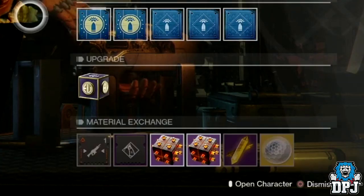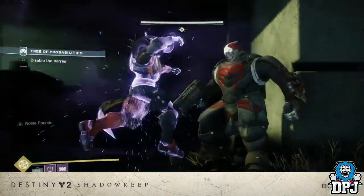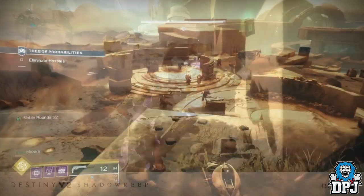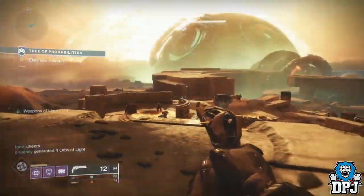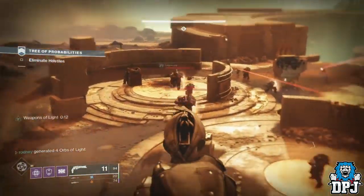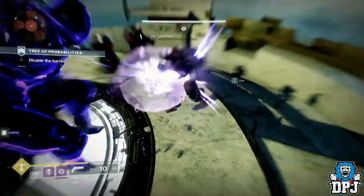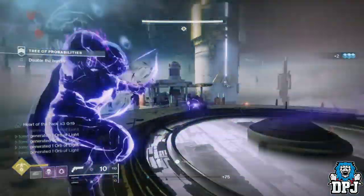We also get a first look at a finisher. We didn't actually see it in the inventory equipped, so I'm betting it might be part of the artifact. Also, void subclasses have received a buff — the main one we saw was the Titan's bubble and Weapons of Light returning. Hunter void bottom tree also received a slight buff: grenade kills regen your smoke, and making an ally invisible with your smoke regens your grenade.